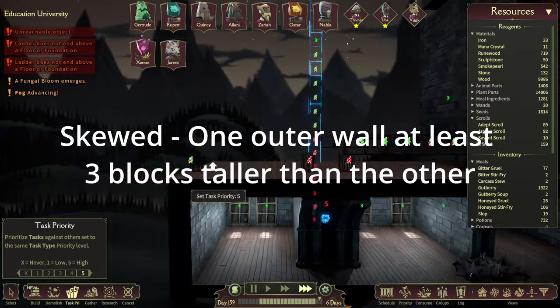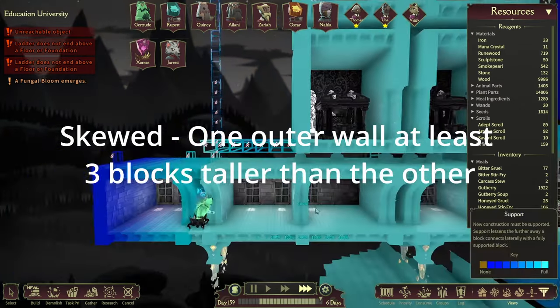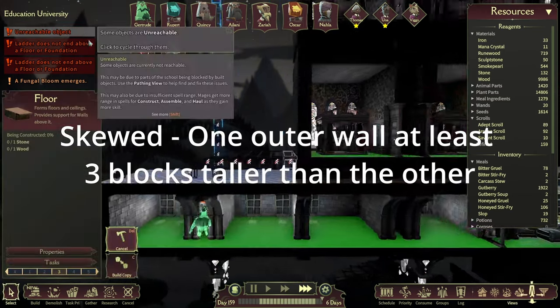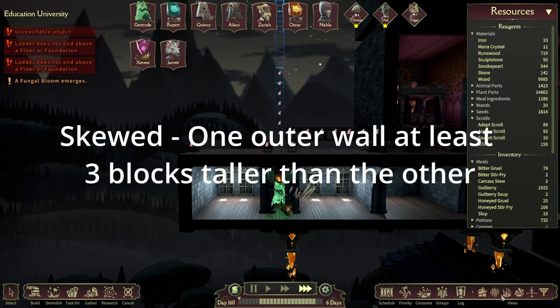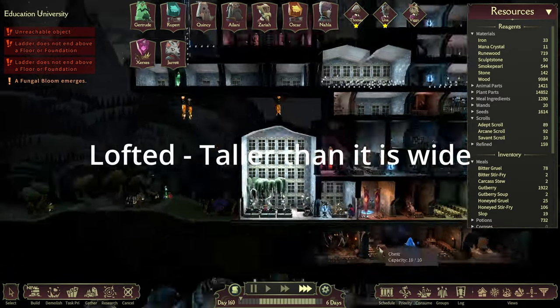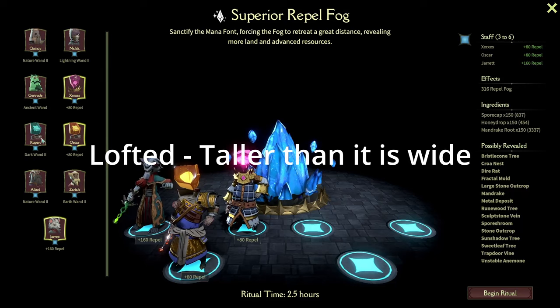The next room type is skewed, which means one outer wall needs to be at least three blocks taller than the other. There are ways to cheese this by adding a little cutout so that one side is just one or two tiles tall, and we'll get into that a bit later. Next up we have lofted — for a room to be considered lofted, it needs to be taller than it is wide.